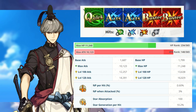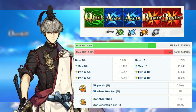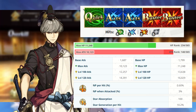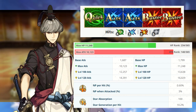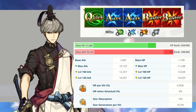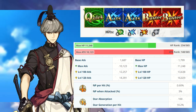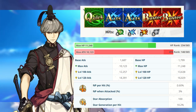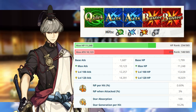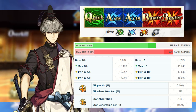Tsuna's deck comes with one Quick, two Arts, and two Buster cards with a single target Buster Noble Phantasm. This is a Boss Slayer Saber, similar in the vein to Rama. His max HP of 11,248 is respectable, as is his max attack of 10,123. Tsuna's Noble Phantasm gain per hit is 0.6, which is okay, honestly. He's got two Arts cards and only a singular Quick card, so don't expect yourself to be gaining too much Noble Phantasm.